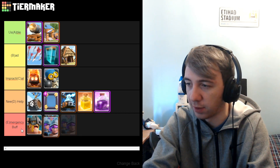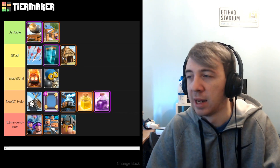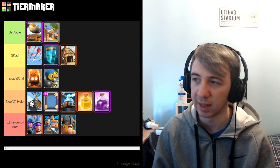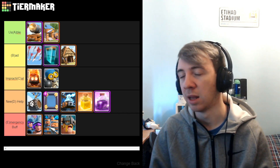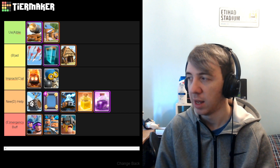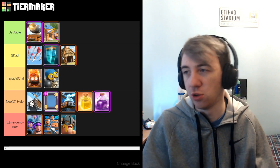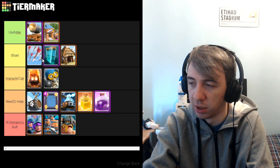Let me review this again. We have Cannon Cart and Barb Hut in the Usable tier — I think those sort of fit that tier exactly. Those are the sort of cards where you go, 'Yeah, I can use that if I want to squeeze it into a deck.' I think they're actually both better in synergies with Graveyard than anything else, which is weird. Maybe that says a lot about Graveyard, that a lot of its cards are getting nerfed and being not too good. Do I think Arrows misses out on Usable? Yes, I do. I don't think there's any reason whatsoever you want to run Arrows over Zap or Log. Clone — I don't really think it's usable. Same with Gob Hut. I think I've gotten this order pretty correct.